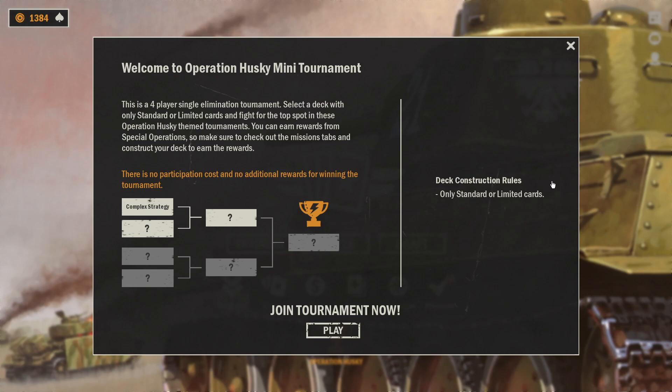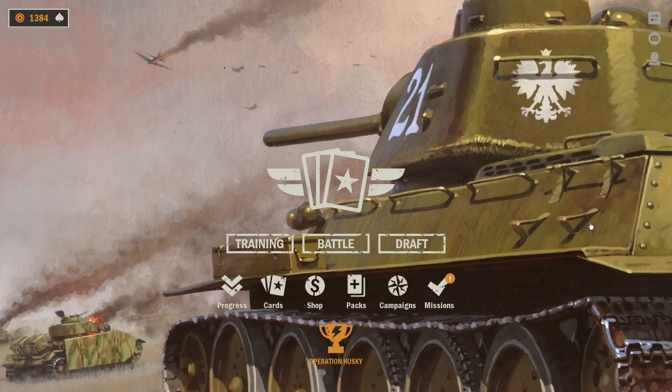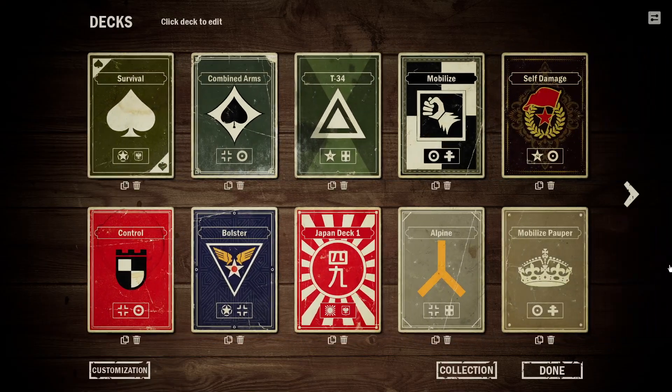One achievement is actually Operation Husky, where you have to play five games as Britain, Germany, or the US, and then win five games as Italy or France as allies. So I want to provide people with some decks that they can try out. There's actually a pauper cards Discord that really created all of these decks that people were playing around with and sharing, so I'm going to leave the link at the top of the description. I'd highly suggest joining it if you're interested in the pauper format, as there's good discussion that goes on there.